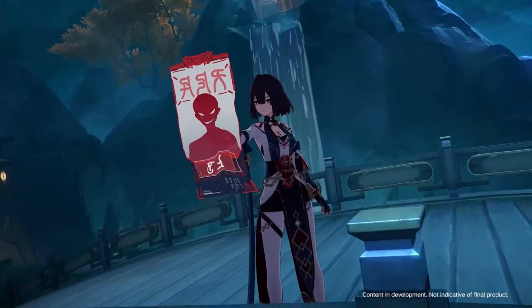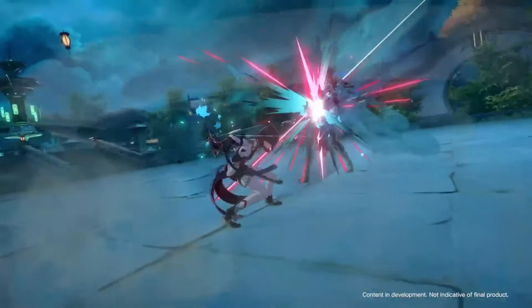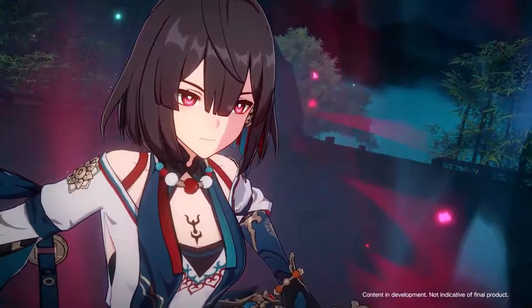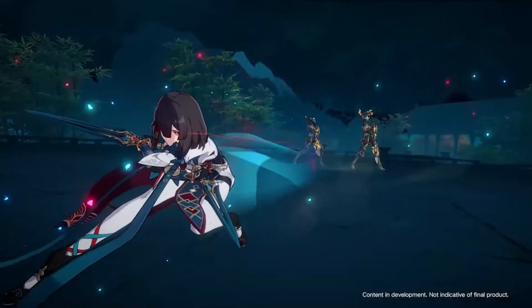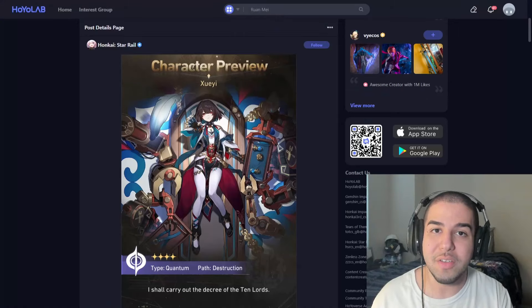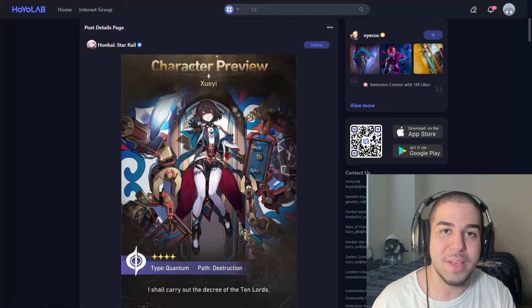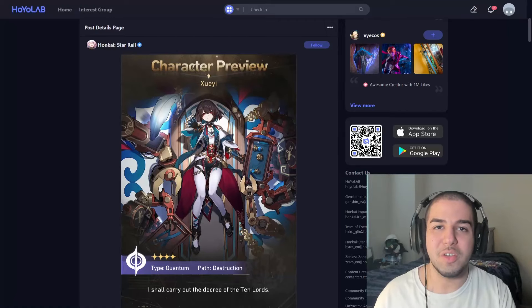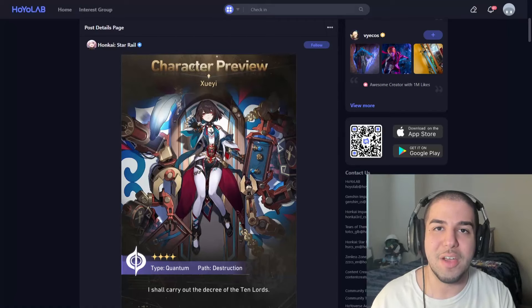Shueyi is going to be coming out very soon in Honkai Star Rail, so today I want to take a look at what she's able to do in her kit to see how much value she can provide for players who are planning to pull on her banners. I do think that Shueyi as a destruction character is going to be very solid, and it's looking like she's going to be either a sub-DPS or DPS kind of role, depending on how much damage she's able to do — hopefully the DPS role, because a good 4-star DPS character would be very good for players.